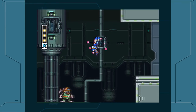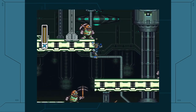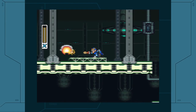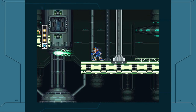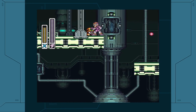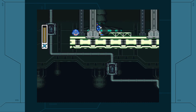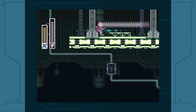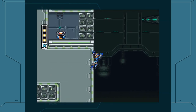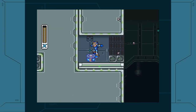I'm trying to get to a Sub Tank, which you can only get if you have the leg part — or foot part, as it's called in the wiki. Basically, you want to dash over here and kick these destructible blocks, and you'll be able to get the energy tank.